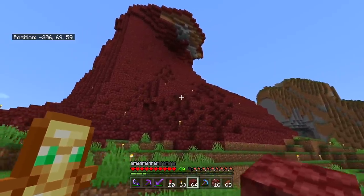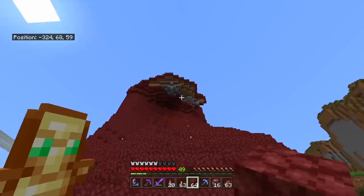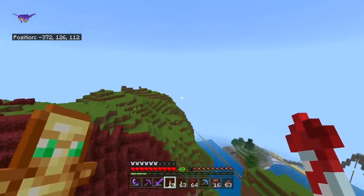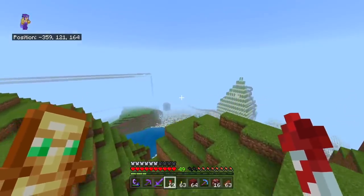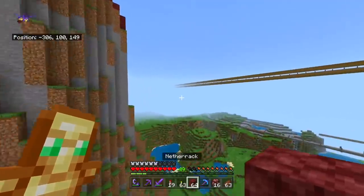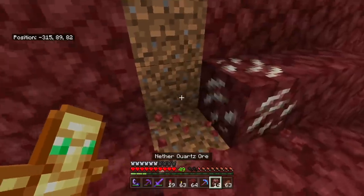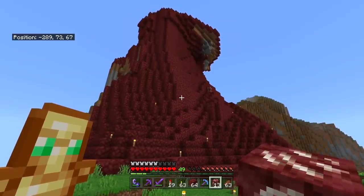After three hours and literally about 10,000 blocks placed, you can see how there's still all of this left to cover, as well as this entire other side. I underestimated how long it takes to cover a mountain, and I also underestimated how semi-bland it looks when you just use netherrack. So I'm starting to pepper around a few nether quartz blocks — if we take away a block here and there and throw in a bit of nether quartz, it should make things look a little more natural.